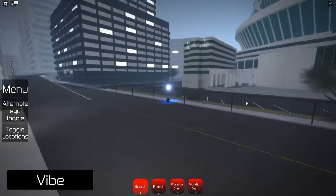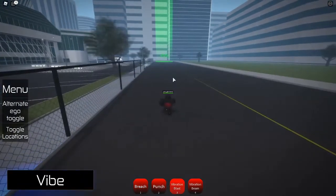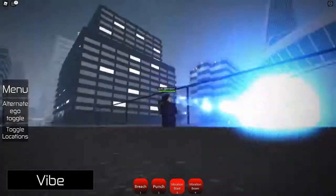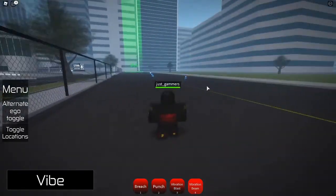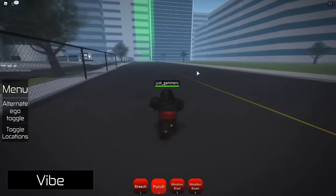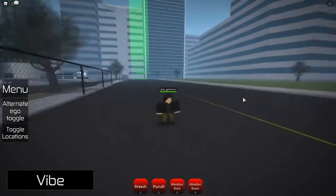Breached from over there all the way to here. You can also do vibrational blasts just by clicking it, then the vibrational beam, and then a normal punch.